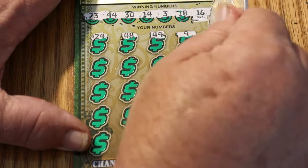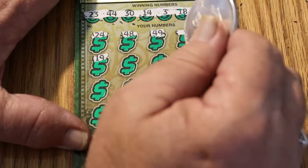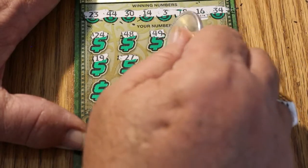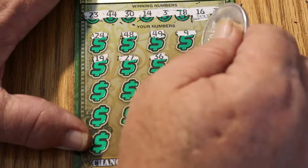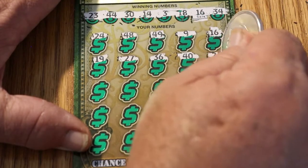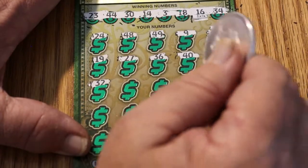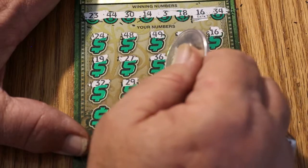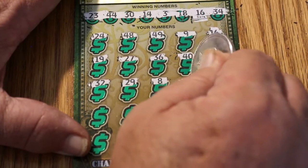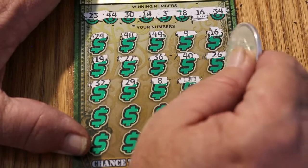We're not going to have a bust session after all! Continuing: 25, 27, 36, 40, 26, 30, 32, 29, 9, 8 — and a flying dollar bill, two matches. That's two there.